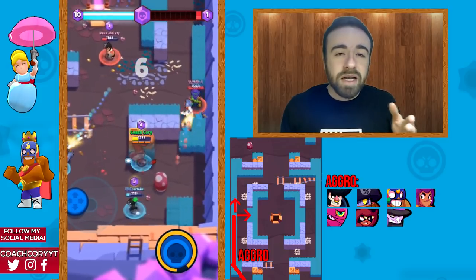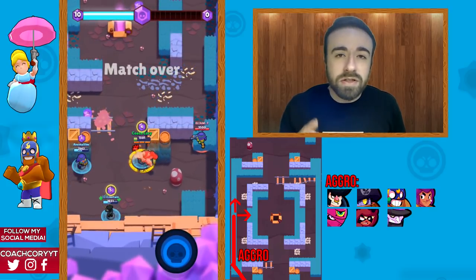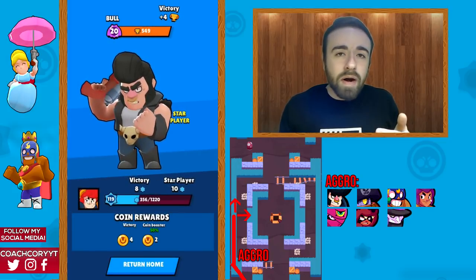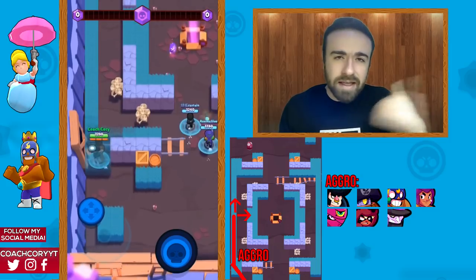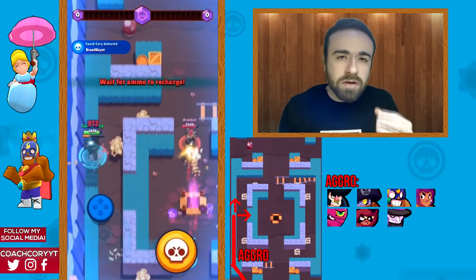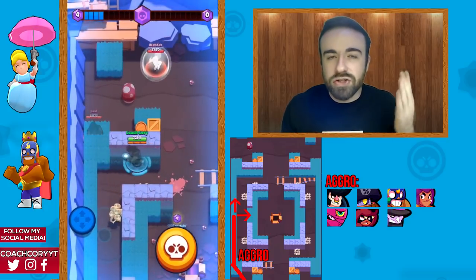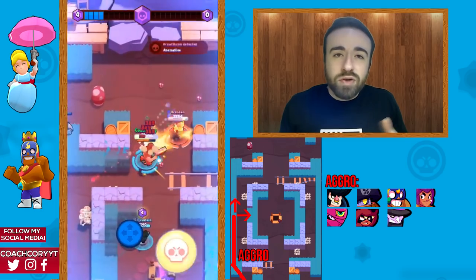Where you go as aggro depends on the enemy, but generally you'll go down whichever side you spawn near and stay in the grass. You have two options: push up the map as fast as possible to stay hidden and surprise enemies, or if you suspect a support character is shooting down that lane, wait closer to your spawn behind a wall and then come up to surprise them when they stop shooting.